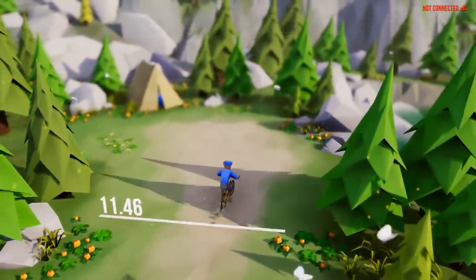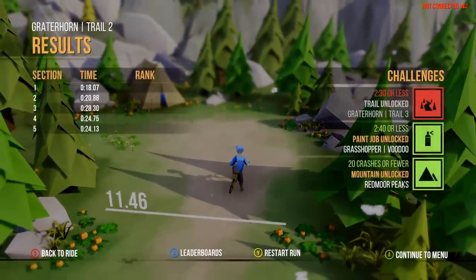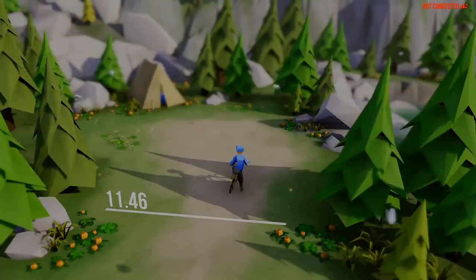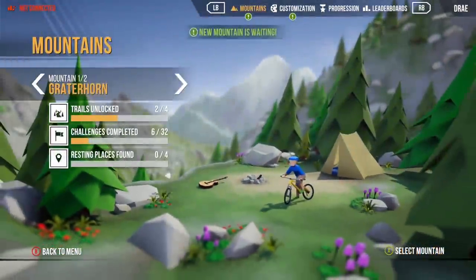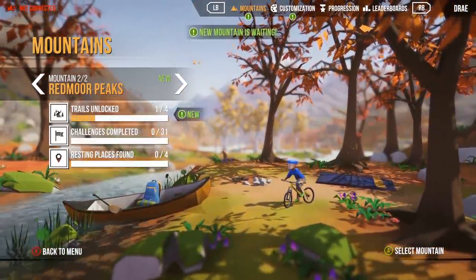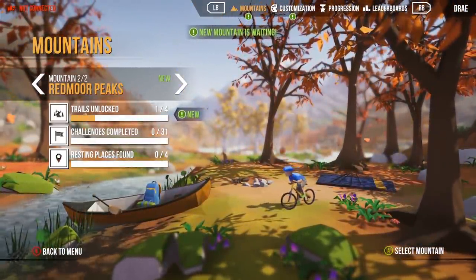Did another quick run. Did we make it 240 or less? At least we got the paint job and unlocked a new mountain. We were so close - nine seconds we should have shaved off, and I could have got the next trail as well. Well, that's fine - I wanted a new mountain anyway to see what it's like. Ooh, Redmoor Peaks - it looks like a nice autumn mountain somewhere.